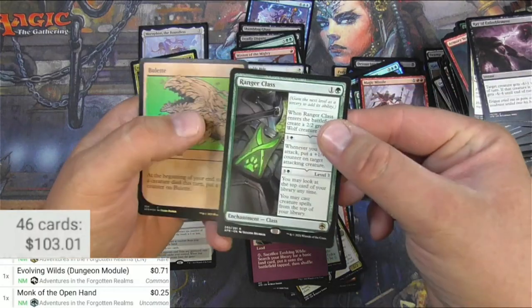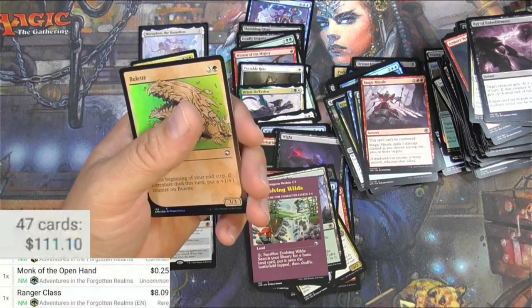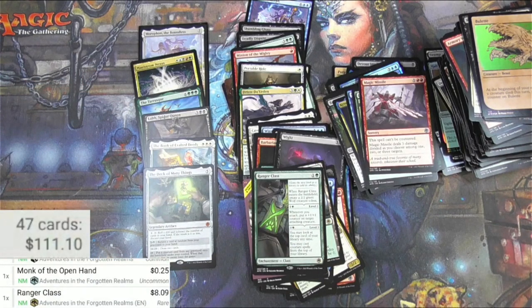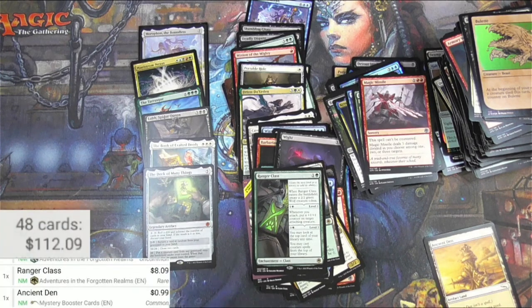Ranger's Class! There we go — eight bucks! And it'd be like an Ancient Den from the list — worth a little bit. The Planechase version is three bucks, been printed a few times. The Mystery Booster version is 99 cents.